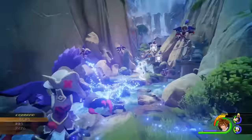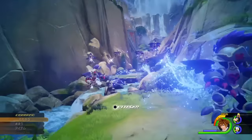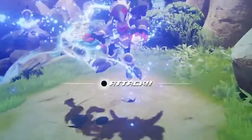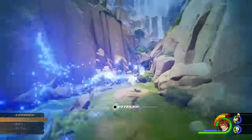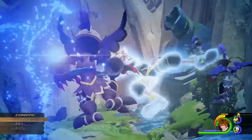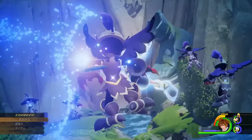Usually shot locks are commands where you shoot a projectile from your Keyblade, but with this one Sora propels himself toward enemies. Interestingly, whenever Sora comes in contact with an enemy the word 'Attack' appears, suggesting you may need to press a certain button to continue the command. Once you've pressed all the buttons in succession, Sora performs a massive spinning claw attack at the very end. It's worth noting that each shot lock in Kingdom Hearts 3 will likely work differently, and this is confirmed by another shot lock we see later in the trailer.